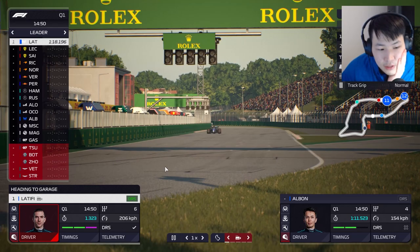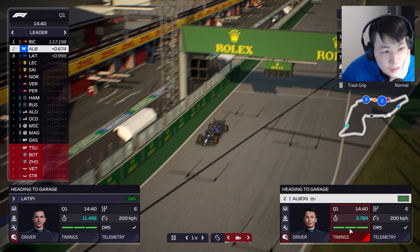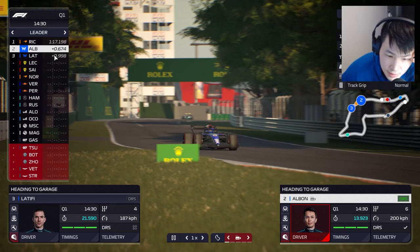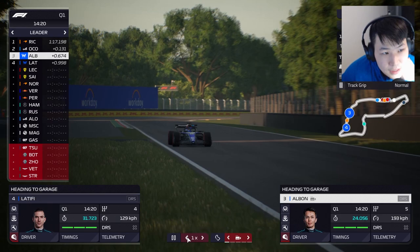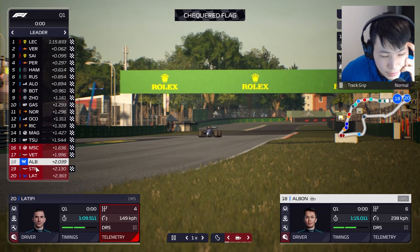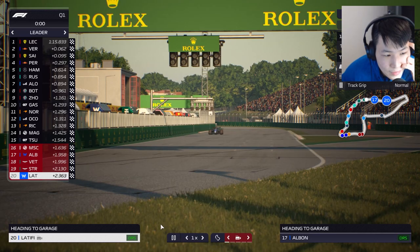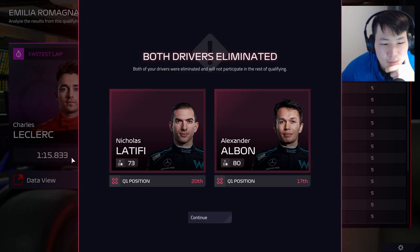No rain this session — it's going to be dry throughout. Latifi goes a 1:18.1, Albon 1:17.9 — high 117s, a couple of tenths faster than Latifi. But Ricciardo is a full second faster than Latifi, so we are slow even with the new front wing. On the final lap Albon is P18 but improves to P17 with a 1:17.7. Latifi improves only 11 thousandths and ends up at the back of the grid — a real shame.